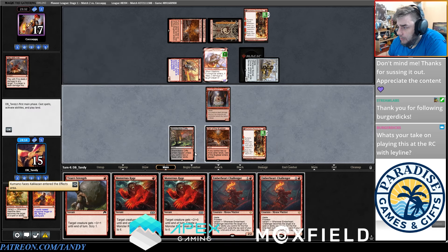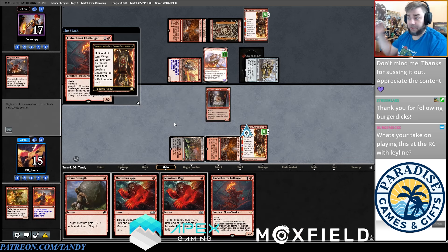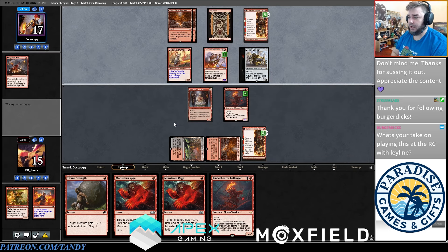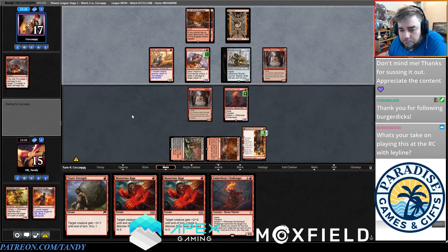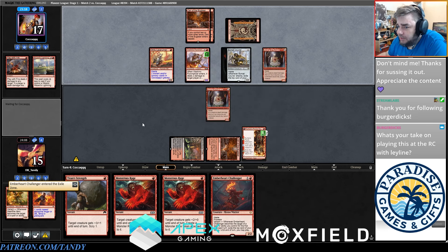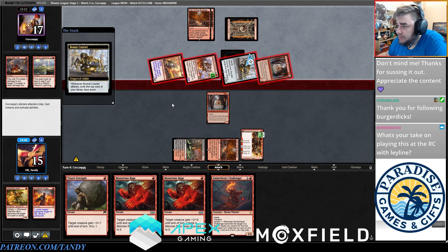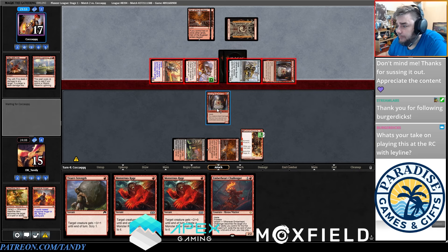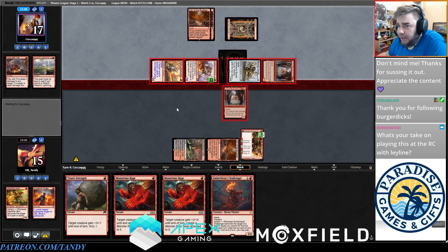If we draw a land we can make this a 3/3 and protect it from Wizard's Lightning. This list looks like it might be based off Patrick Sullivan's list — he was telling me he was playing two of these and two of these with some main deck Obscure the Critics, which I'm personally not the hugest fan of, but it looks good here. I don't have much removal in my deck so it looks a lot better now.